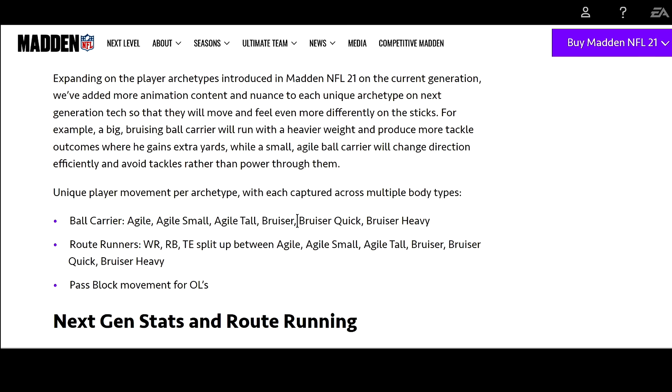Expanding on the player archetypes introduced in Madden 21 on current gen, they've added more animation content and nuance to each unique archetype on next gen tech, so players will move and feel even more differently on the stick. From what they're making it seem, it's going to be a whole new gameplay experience on next gen. For example, a big bruising ball carrier will run with heavier weight and produce more tackle outcomes, while a small agile ball carrier will change direction efficiently and avoid tackles rather than power through them.